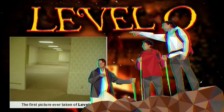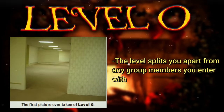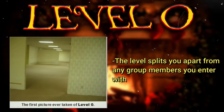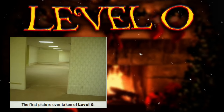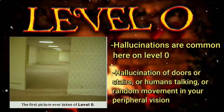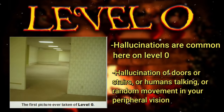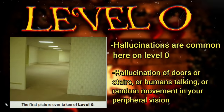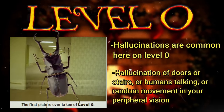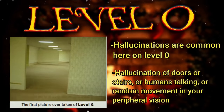If a group of people attempts to enter level 0, they'll be split up and won't be able to meet back up until they leave the level — it's literally like the level puts you in solitary confinement on purpose. This solitude and the weird non-linear structure makes people's minds play tricks on them. Hallucinations are common on this level, specifically the hallucination of doors or stairs, hearing humans talking, or random movement in your peripheral vision. Sometimes the humming of the lights can be so loud that you can hallucinate going deaf, or you can just hear random insects chittering.